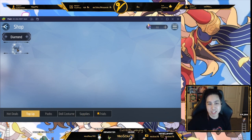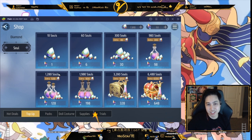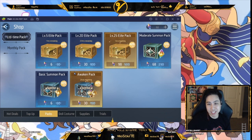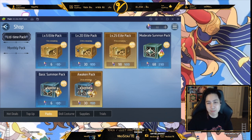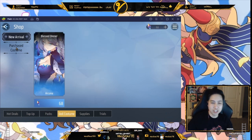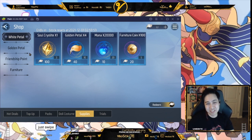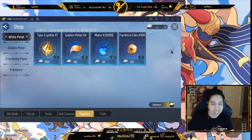The top-up section lets you get diamonds and convert your premium currency into Souls. These limited packs are usually more worth it than the monthly packs — I'd consider the limited time ones, they're way better. You get one elite pack every five levels and can also use premium currency for elite packs. There are also costumes and character-specific items — I got Ella's costume because she's my main. Supplies are mostly used for summons.